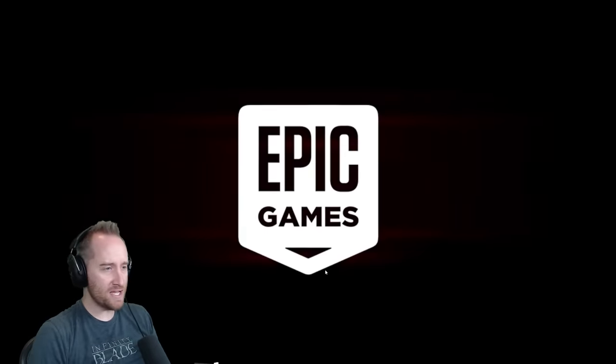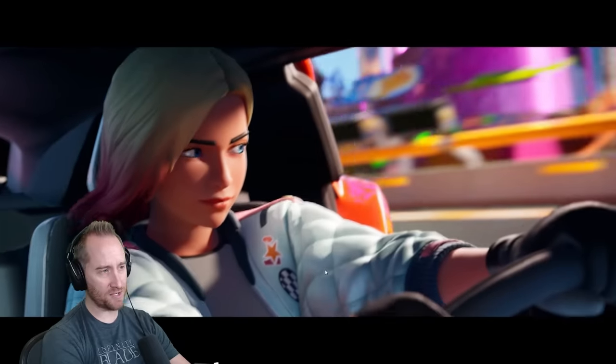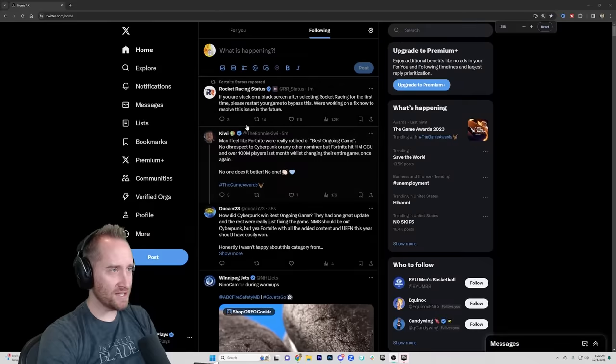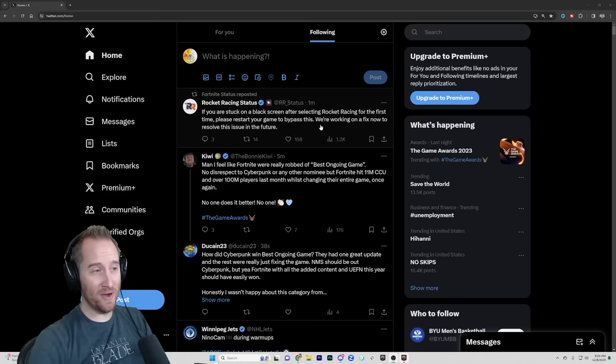Let's go play now and see how this is. We got an intro — it's a really cool intro to the game mode. We're just going to skip over this. Uh-oh, I'm stuck in a black screen. I can't do anything. Already a glitch! Rocket Racing status says: if you're stuck on a black screen after selecting Rocket Racing for the first time, please restart your game.